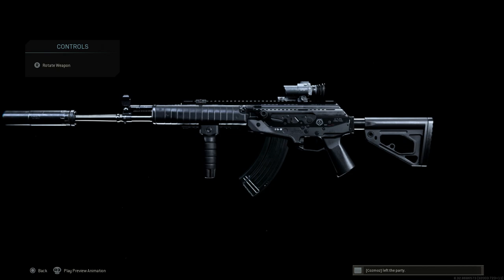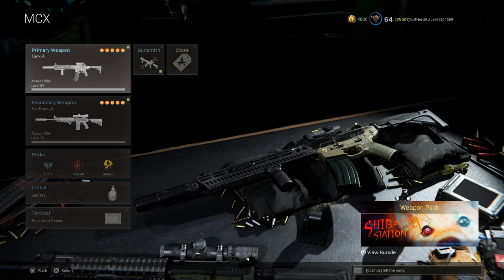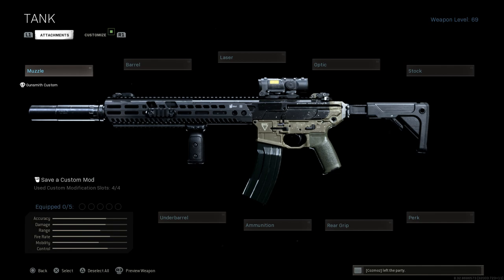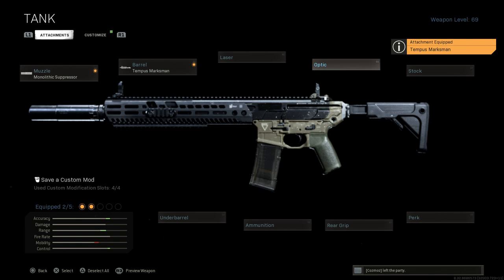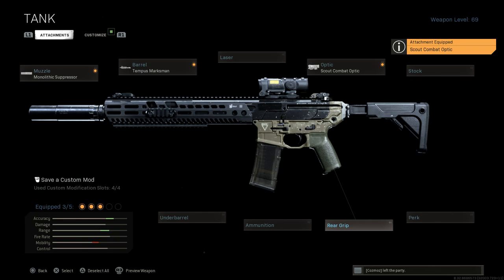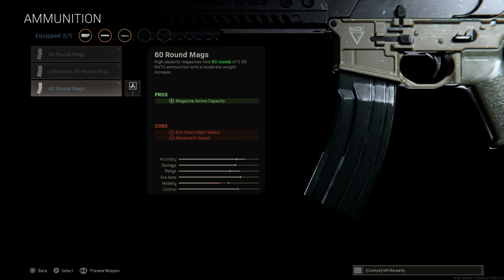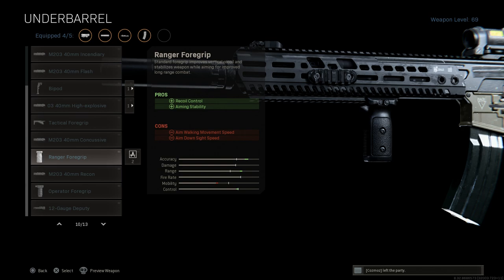That's our Galil ACE — still a very powerful weapon right now, one of the sleepers that not many people are running. Last but not least is the MCX Sig Virtus Patrol. I'm using the Tank blueprint here. We'll run the monolithic suppressor and the longest barrel, the Tempest Marksman. For the optic, I'm going to run the Scout Combat or the L-CAM, giving 3.25 magnification. Skip the stock, perk, and standard ammo — we're going with the 60-round magazine, increasing from 30 rounds of 5.56x45 to 60 with the casket mag.